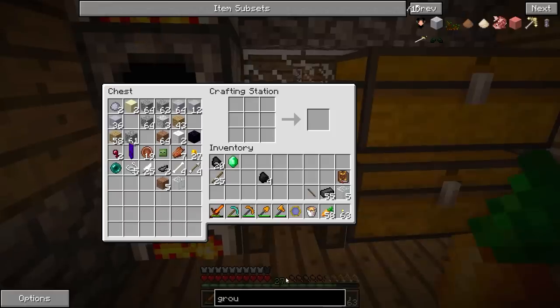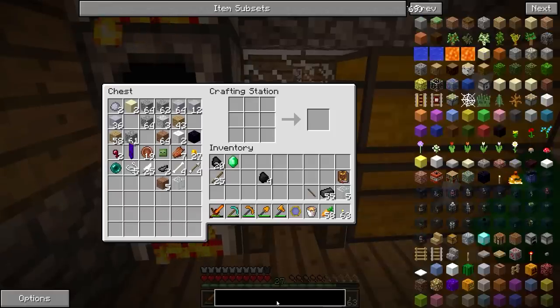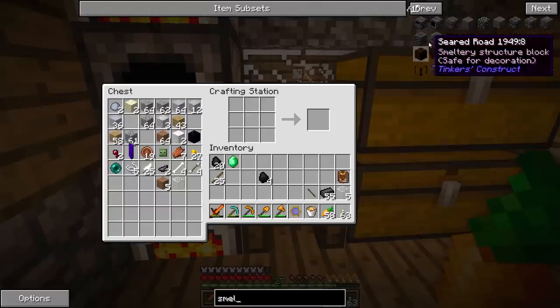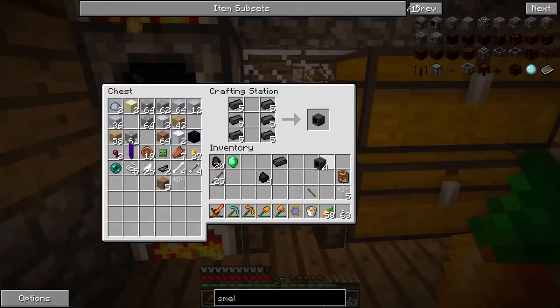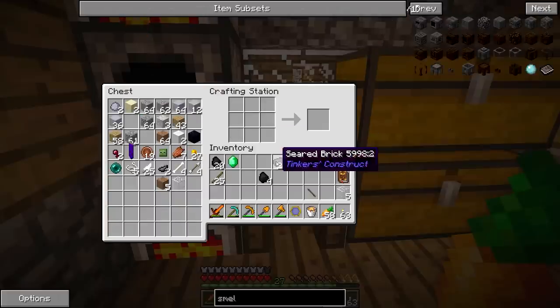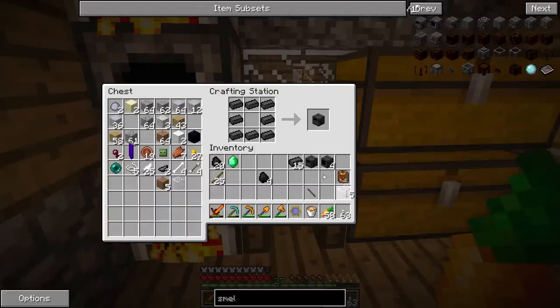Alright guys, I am back. We've got at least enough seared bricks to get started with the smeltery. We're going to need some smeltery drains — let's start with four for now. We're definitely going to need a smeltery controller, and then we need a seared tank. I can tweak some of this stuff later, but that'll be enough to get me started.